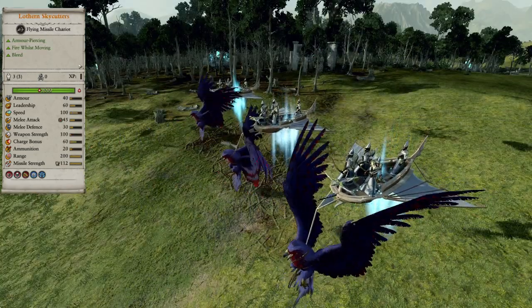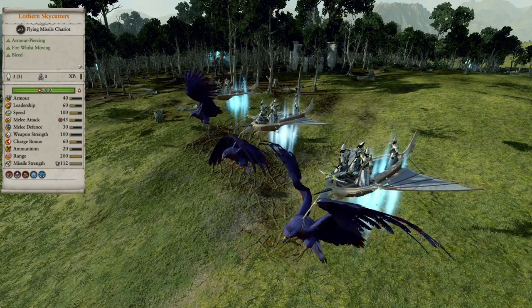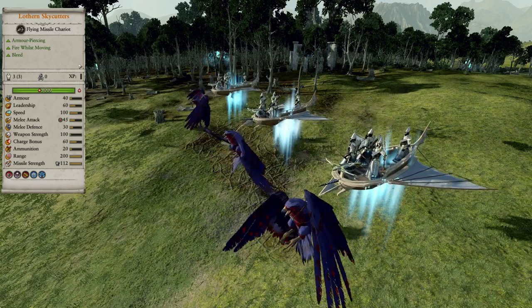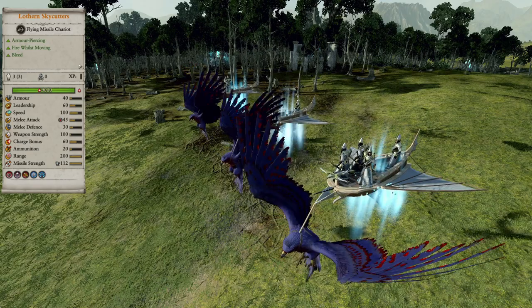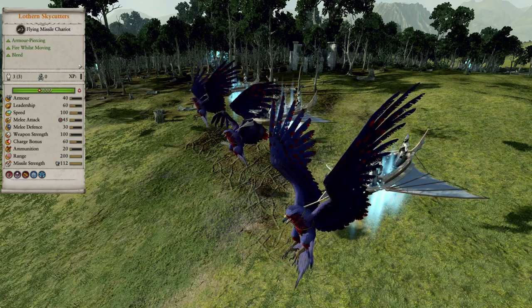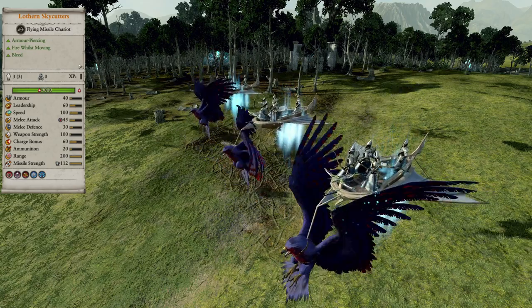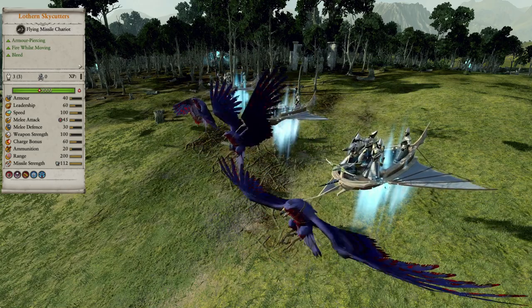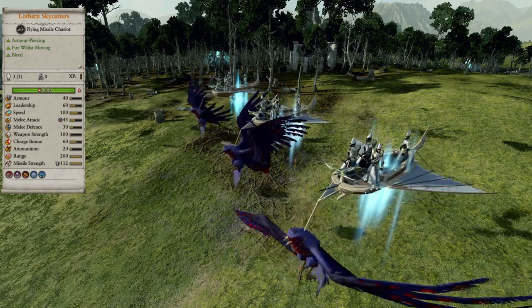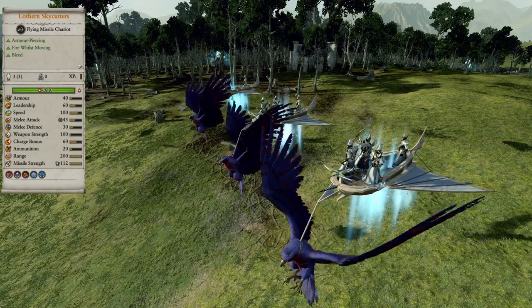Lothan Skycutters is a flying chariot unit pulled by great eagles with bolt throwers and archers mounted on it. It's pretty deadly both at range and charging into infantry, and since it's flying and really fast it's great at finding good engagements. The unit card suggests that it doesn't deal a lot of damage with its ranged attack, but it's a bit misleading because it only shows the ranged damage from the bolt throwers. Each elf on the model also shoots arrows which deals pretty decent damage. It can also fire while moving, and although the bolt thrower only shoots in a cone forward, the archers shoot in 360 degrees. They also cause bleeding on attack which deals some extra damage over time while in melee combat. Overall, it's just an excellent unit that's really fun to use.